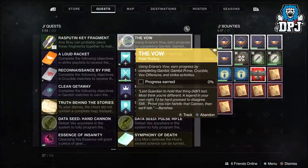The Vow quest to unlock the catalyst requires you to complete activities in either Gambit, PvP, Vex Offensive, or Strikes to gain yourself percentage towards this super-long bar.